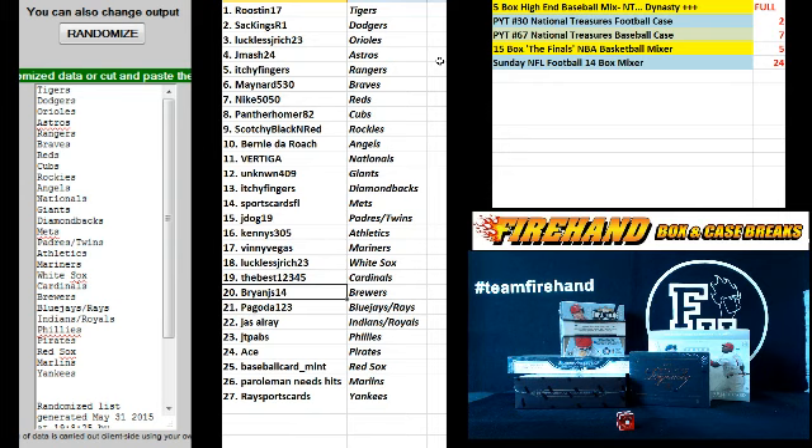Cardinals. Brian JS 14 Brewers. Pagan to the Blue Jays and Rays. Jason Array, Indians and Royals. JT Pabbs, Phillies. Ace, Pirates. Baseball Card Mint, Red Sox. Parole Man Needs Hits, Marlins. And Rays Sports Cards, Yankees.